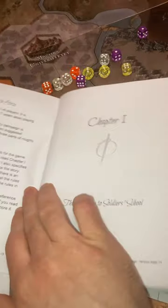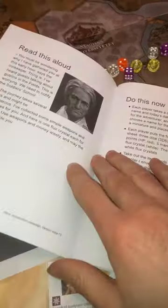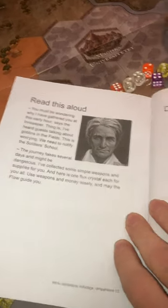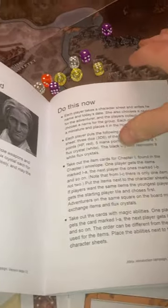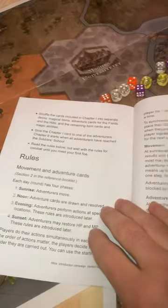This is chapter one, starting here: 'The Journey to Soldier School,' which is thematic. You have some story and some 'do this now' prompts, which guide you to take out the character cards and sheets and fill them out, things like that.